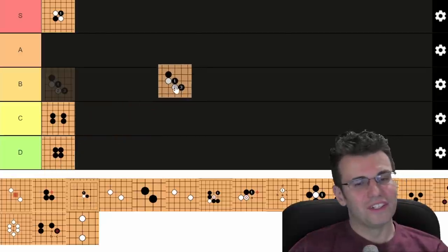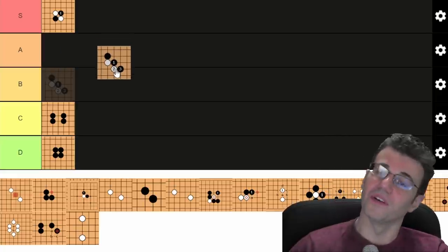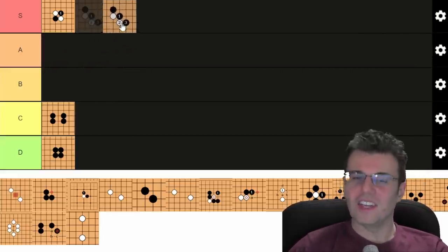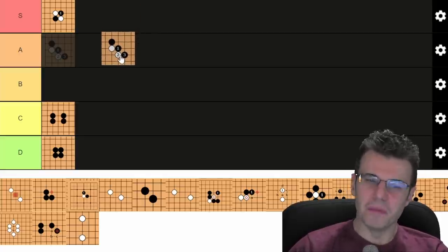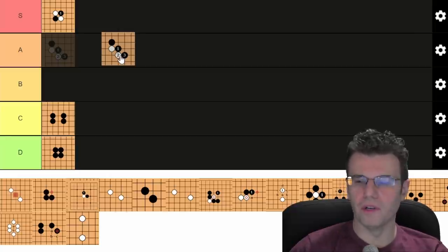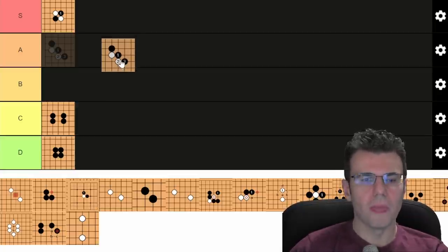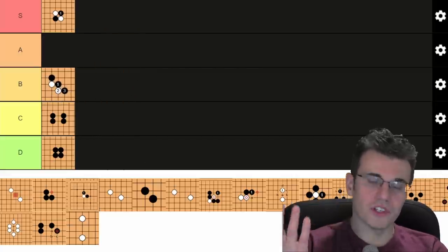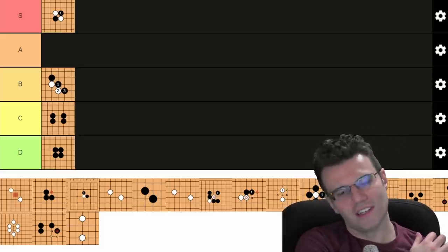The double hane is great — it's not always applicable, and people apply this shape more often than they should, so it's not S tier. It's probably not A tier either — there was a period in Go where this was really popular among strong players, but the AI doesn't like it as much as humans do. I'm thinking B tier: it's a solid shape, and I love pointing it out to kyu players whose minds are just blown.